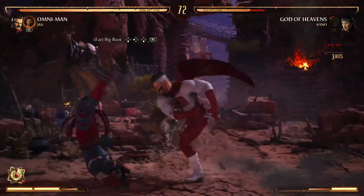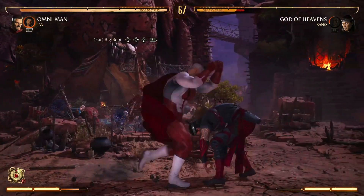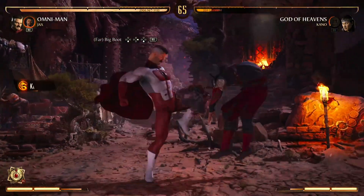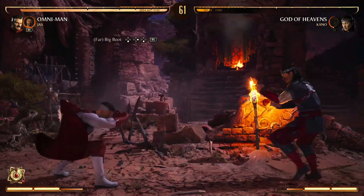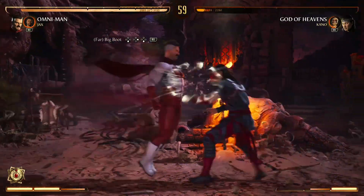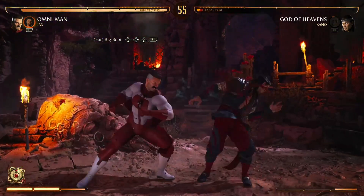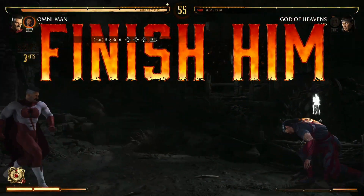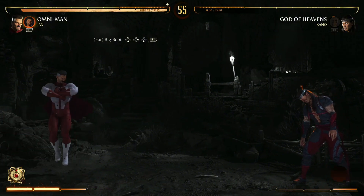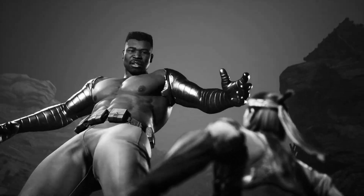Just do this over and over again and finish the fight. Then go all the way back and do the fatality, and then you're done with the clue. Jax can easily kill him.